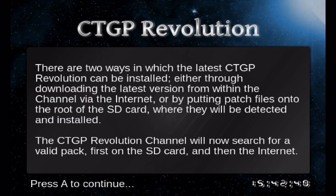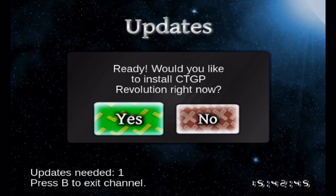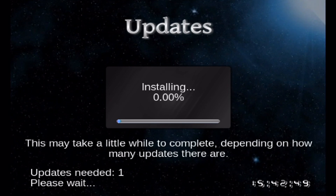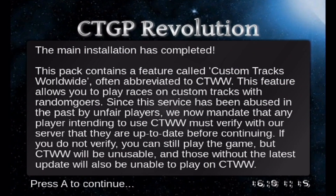Click yes on the terms and conditions and press A. Then it asks if you want to install CTGP Revolution right now — click yes. This may take a while depending on how many updates there are. It took about 15 to 20 minutes, but once it's done it'll show successfully installed.